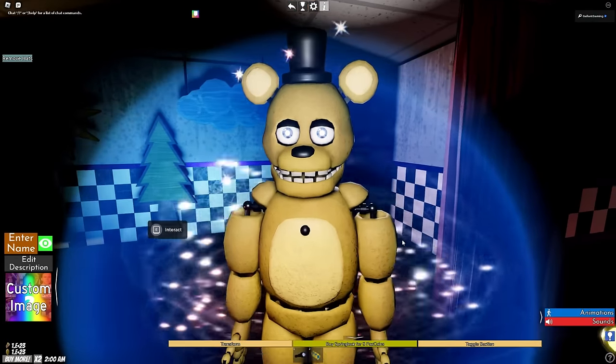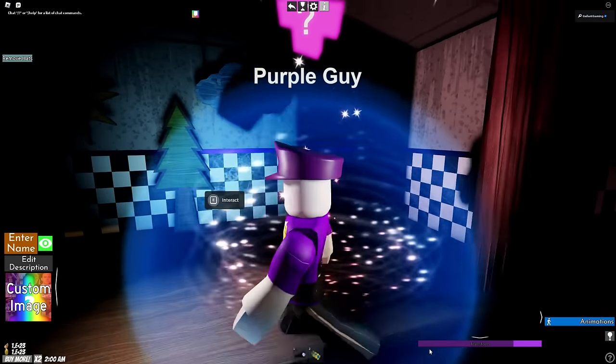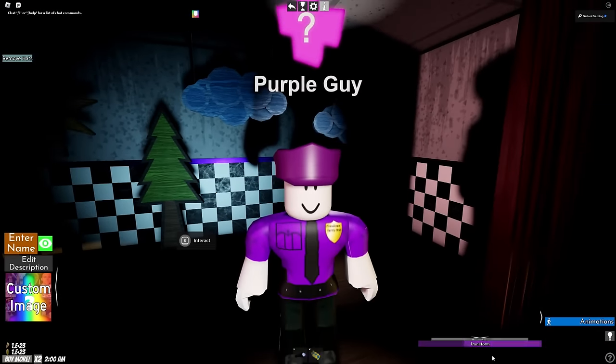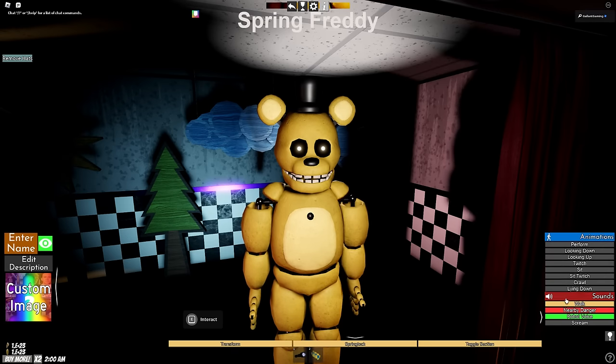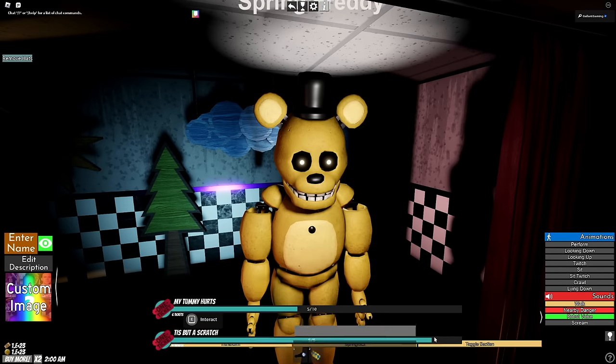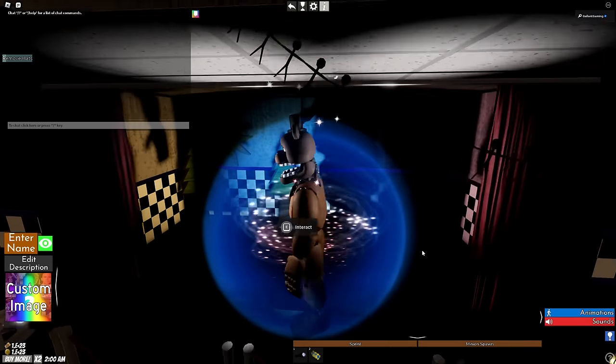This one is Spring Freddy — not to be confused with Fredbear. We can transform and it's Purple Guy the whole time inside. We can buy a spring lock and toggle the eyes. He has a nearby danger sound and a robot voice — sounds like a printer as well. And of course we gotta spring lock him for old time's sake.